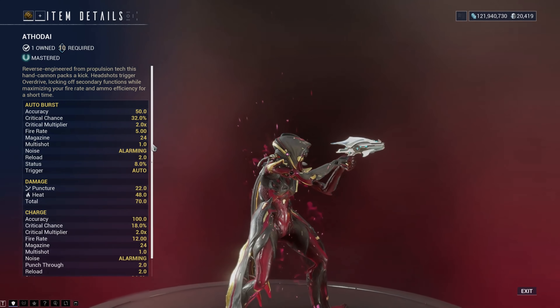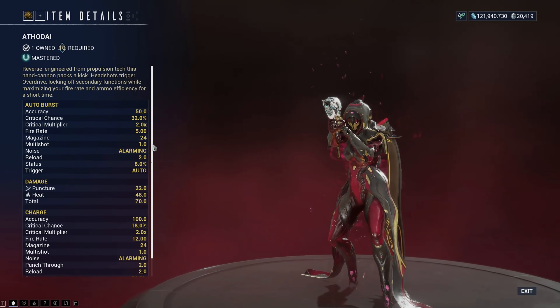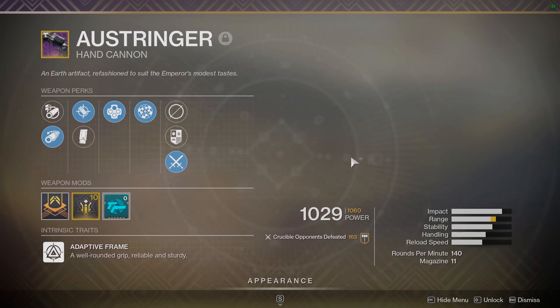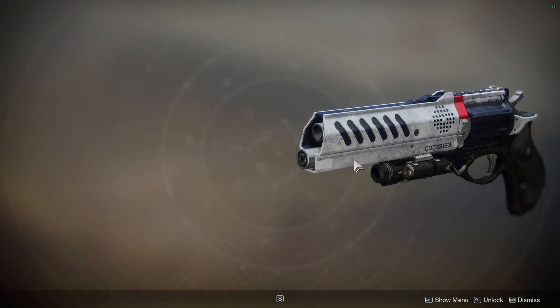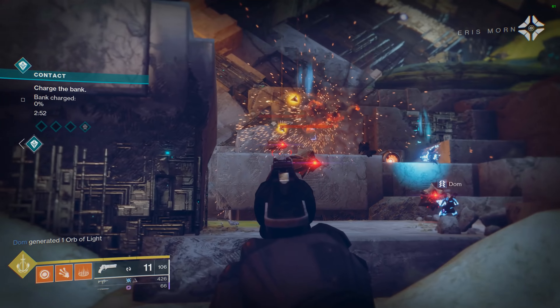Now, is it actually a proper hand cannon in Warframe? Do we even have any? I guess the Eufauna Prime's primary fire, the Vekor Merlock, the Lex Prime - they could be hand cannons. But what would you define as one? For me, this is a hand cannon: my Ostringer in Destiny 2, or Malfeasance, or Crimson, Arianus Vau, Spare Rations, or even the Old Fashioned. They are hand cannons - hard-hitting semi-auto pistols that can do some serious damage.